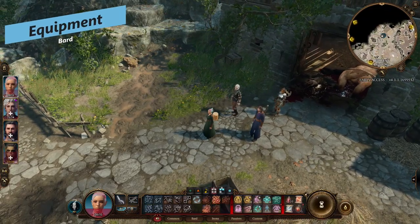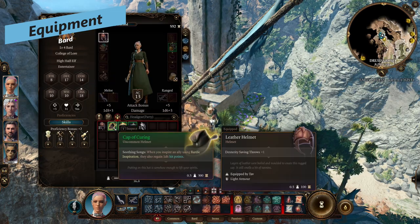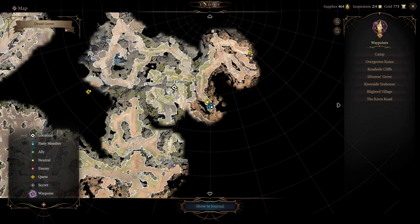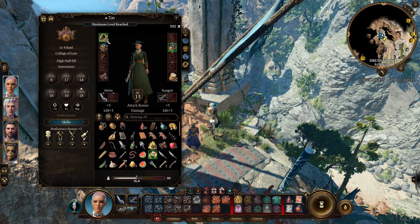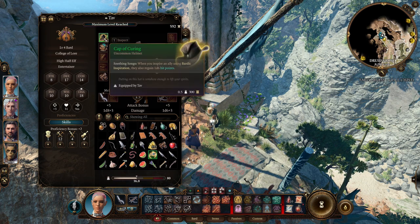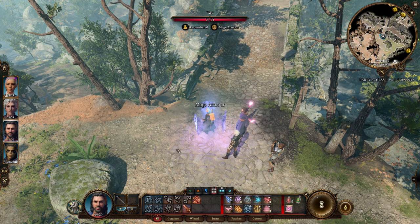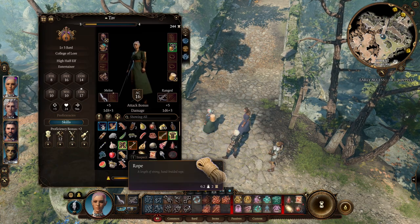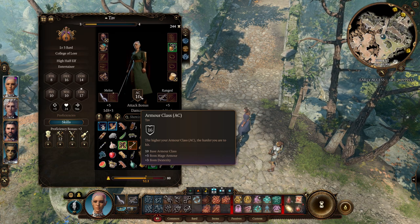There isn't a lot of Bard-specific equipment found so far, but the one thing you should pick up is the Cap of Curing in the Druid Cove. At the top of the Druid Cove you can grab it — every time you use Bardic Inspiration, it also heals the target, making it super valuable. Otherwise, wear whatever armor and weapons you like. I've gone with Robes and have Gale cast Mage Armor on me, giving 16 armor class compared to 14 from light armor.